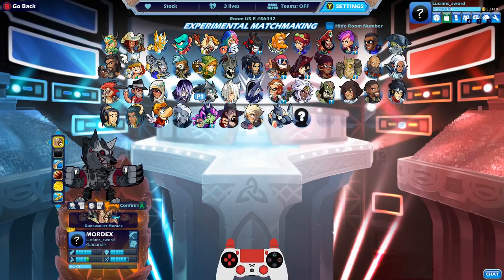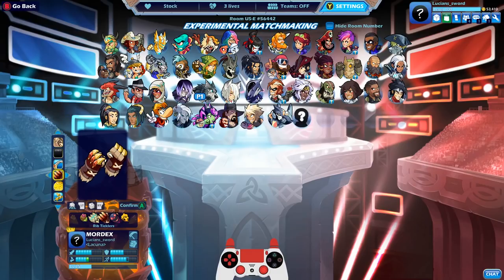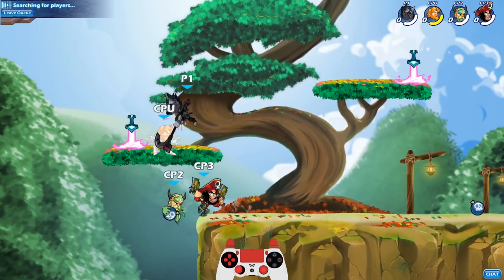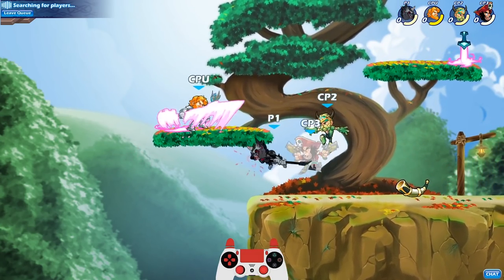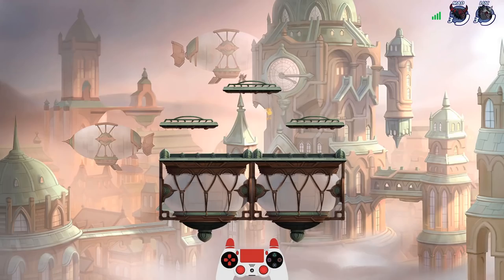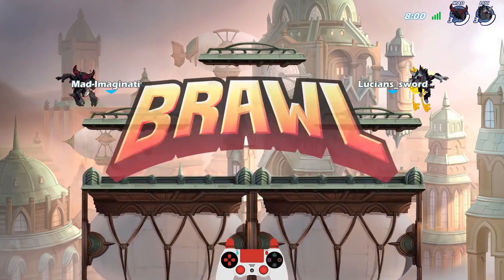Alright, Dunewalker Mordex. This one's got kind of a derpy look to it — I don't even know why I bought this one, to be honest. I think just because I wanted every Mordex skin. It stands out, it's a little bit different. I don't hate on it, it's a cool skin. If you can beat somebody up with a skin that looks like this — this kind of reminds me of Apprentice Ulgrim a little bit. Teros is going to be really, really tough — he's got nine strength.